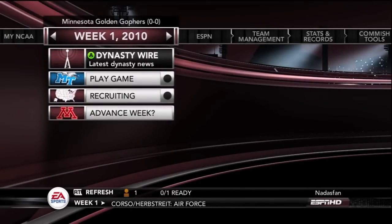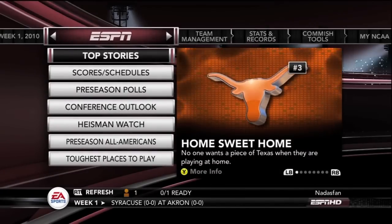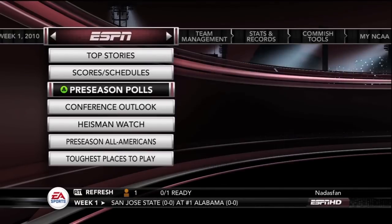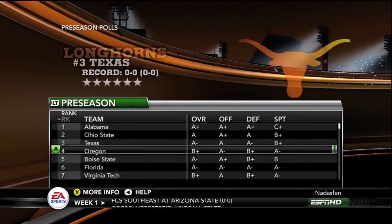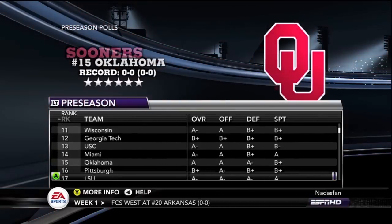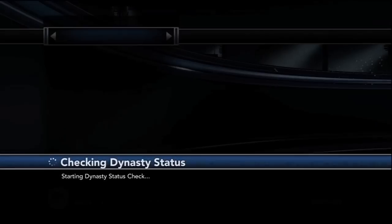So here we are in the HUD for Dynasty. You've got ESPN top stories, you've got your preseason polls here, the conference outlooks — all that is accessible here from the first menu. Here you'll see the preseason polls with Alabama on top, down the line here. Preseason polls don't mean a whole lot, but you've got to rank them somewhere starting out the season.